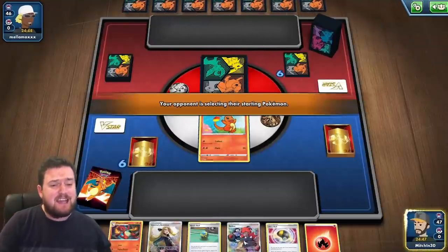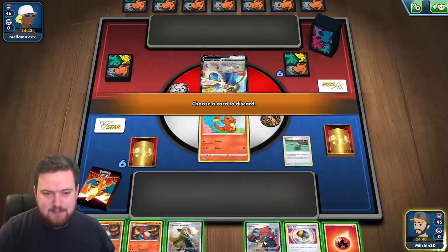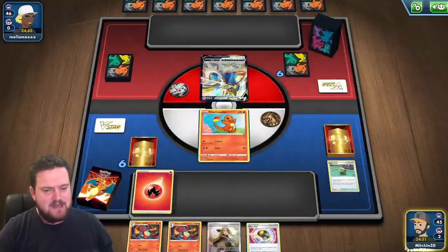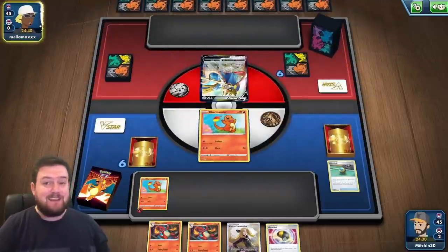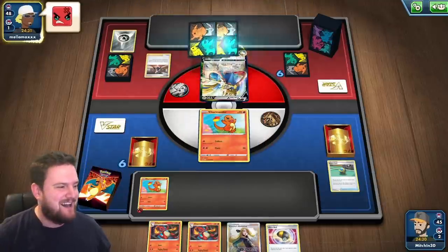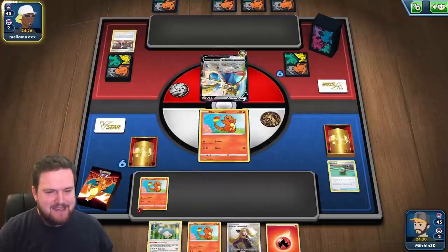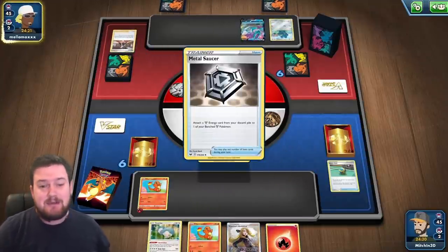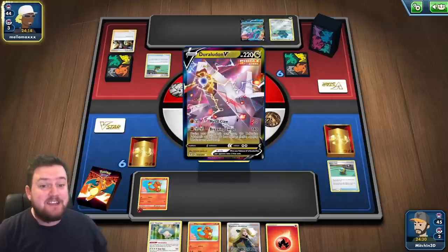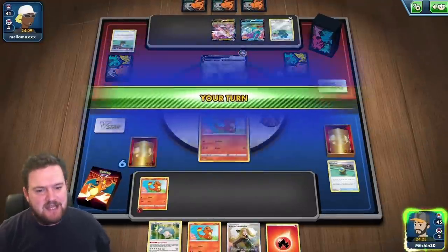We haven't caught quite as strong a start here as in our last game, but a single Charmander is perfectly fine. Our opponent is playing Zacian, so we should be able to get an easy prize on that at some point. I'm going to get rid of the Raihan and grab another Charmander — I'd like to get as many Charmeleons into play as possible, and we happen to have both Charmeleons from our deck in our hands. Marnie is coming out; they'll get rid of our hand and we'll draw a fresh set of four. With an Aurora Energy, it looks like a Bronzong Box kind of deck. We don't play any special Energy so we should be fine.